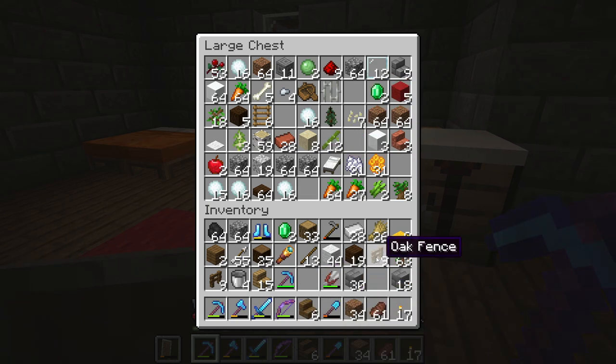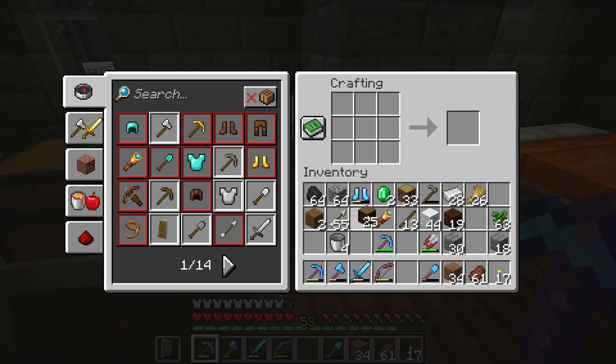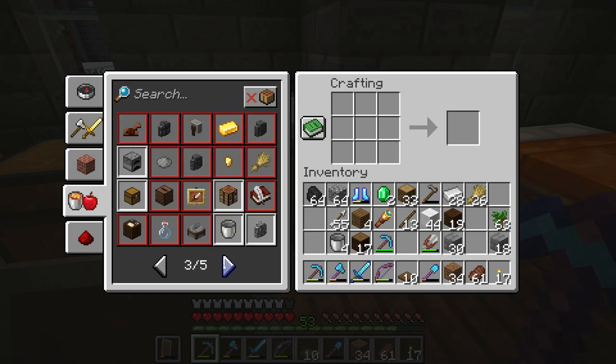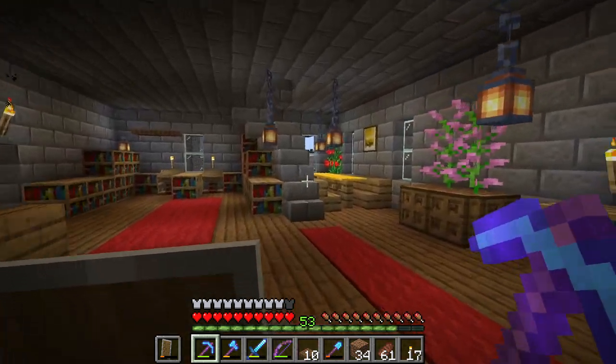I don't need this anymore, this can go away too. Trapdoors — some trapdoors. Six are not enough, I want more because the chests will be on both sides. I think that's enough, yep. And now chests — as many as we can make. Seven is enough.